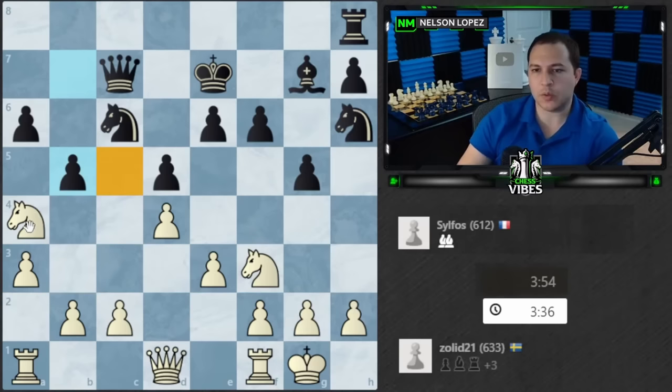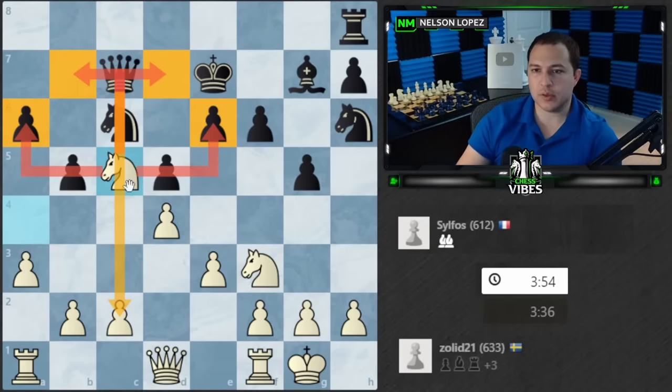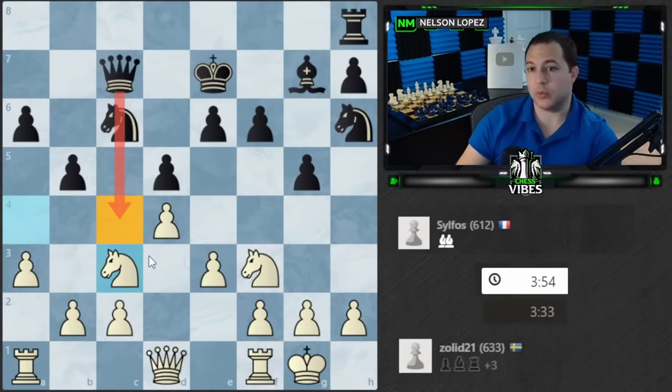Knight to c5 would have been a great move. Look at the effectiveness: you're attacking two weak pawns already, taking away squares in black's camp, blocking off this file so the queen can't come through. Compare that to back here, where the only things you're attacking are already well defended, you can't go anywhere, and you're not blocking the queen — the queen can now infiltrate if it wants. One small move can make a huge difference.